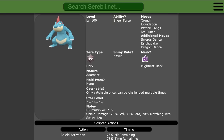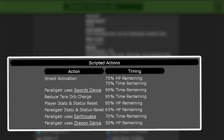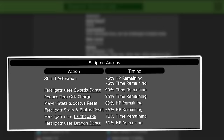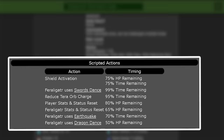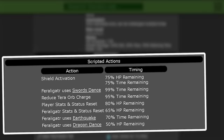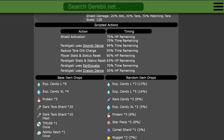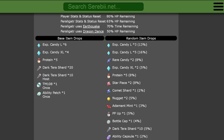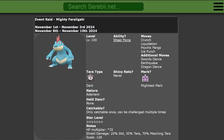It can only be caught once per save file. The raid interactions are quite interesting: on turn 0 it goes for a Swords Dance, then at 95% time remaining it steals some Tera Orb charge, at 80% HP remaining it resets our stats, at 75% time remaining the shield goes up, at 65% HP it resets any drops on its side, at 70% it uses Earthquake, and at 50% HP it's guaranteed to use Dragon Dance. As usual, there are great item drops including level-up candies, XL candies, and Herba Mystica with a 3% drop chance each raid.